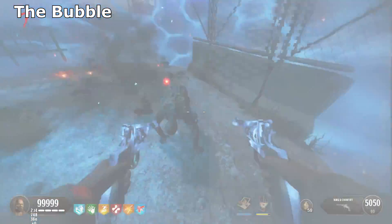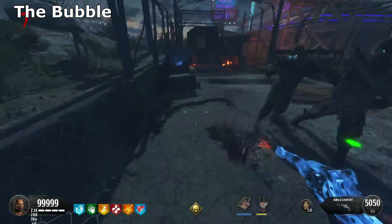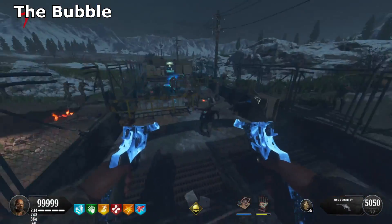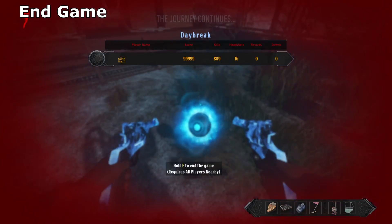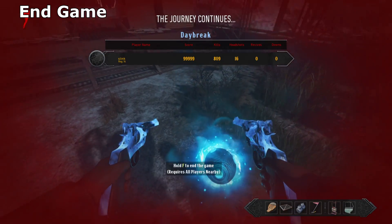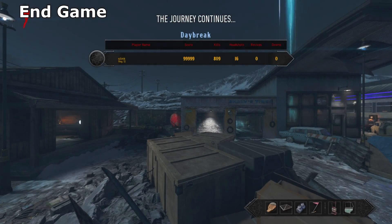Once you've finished the bubble step, your screen will turn white and then it will be nighttime on the map — you have successfully beaten the Easter egg. Go back to the Pack-a-Punch, interact with the relic there, and the game is over. Congratulations, you have just beaten the main Easter egg for the custom zombies map Daybreak.